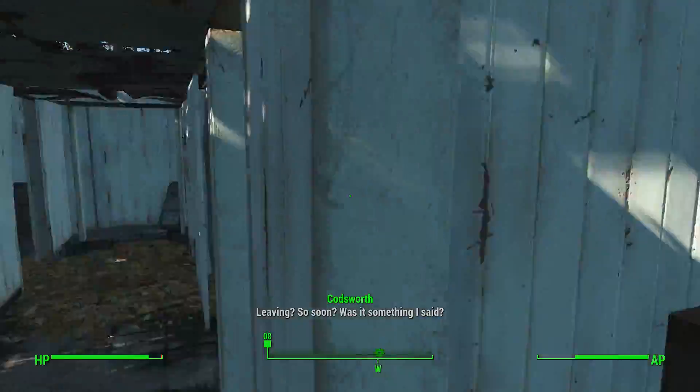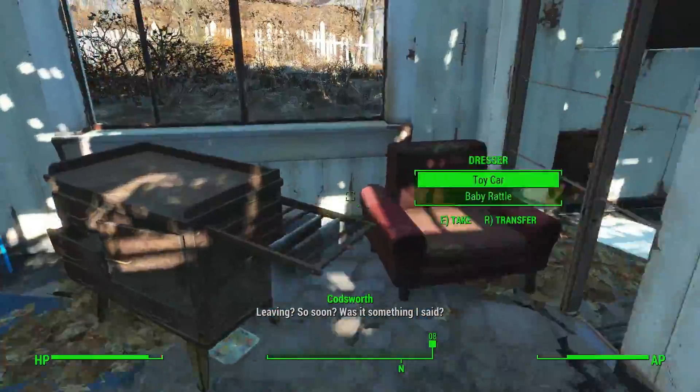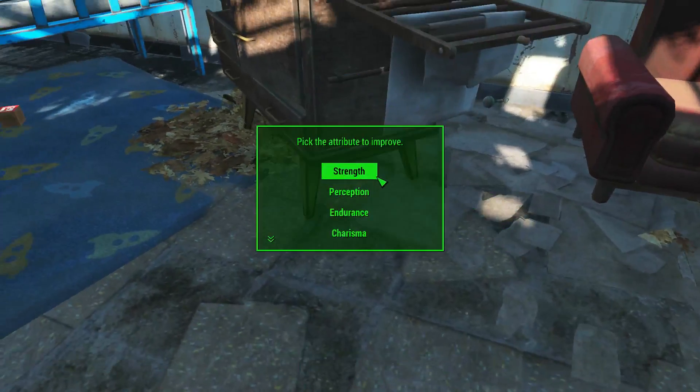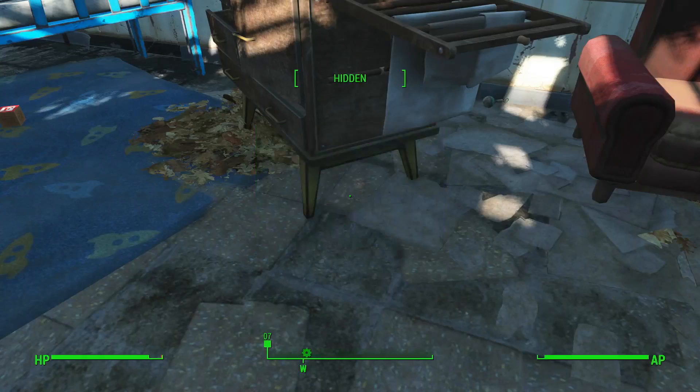What you need to do is go back inside your house. We're going to go back down to Shaun's room, and underneath this dresser is the Your Special Book. You can take this and then pick one of your attributes to improve. If you've already got it set to 10, then obviously you can't improve it anymore. I'll go for Endurance.